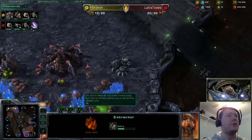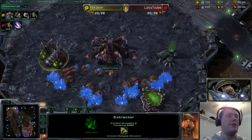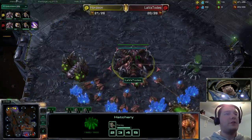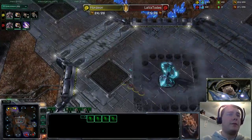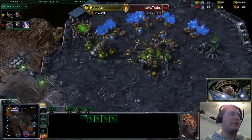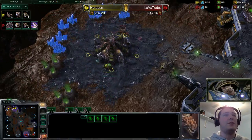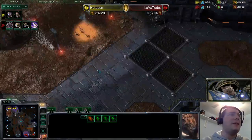Hordeon is also grabbing his own extractor, so in a couple of minutes whenever Lava Totus throws down his own hatchery, these two builds are going to be pretty much identical. The extractor has been pulled completely of all drones, so there's no more gas collection going on for Lava Totus, which means he's not going to be forward-thinking tech-wise. Usually you leave one drone on an extractor so you can get enough gas to eventually tech. And it's weird that he's not backing the Zerglings up with more — you'd expect another round if he's actually doing a lot of aggression. This tells me he's just scouting with these first couple of Zerglings.